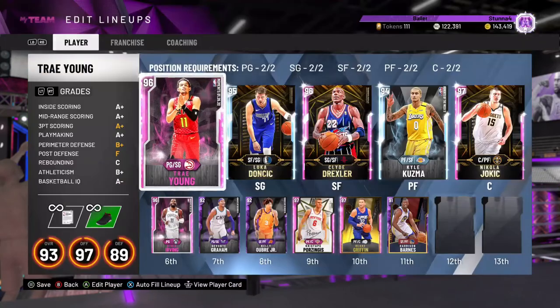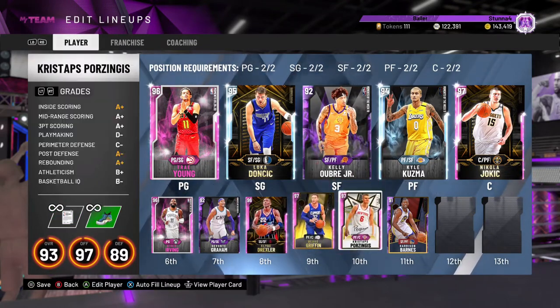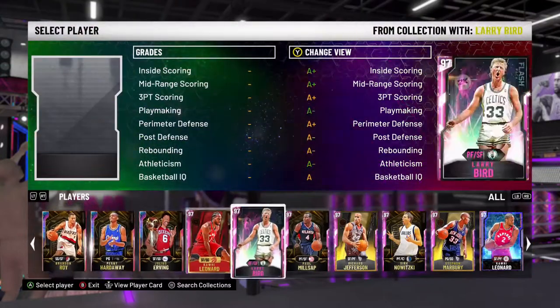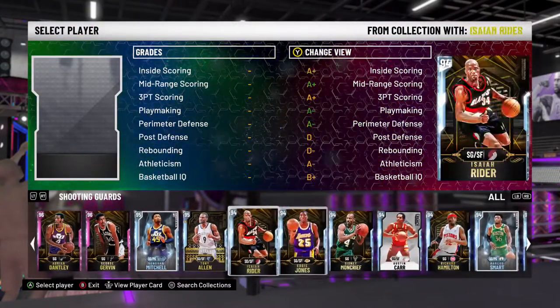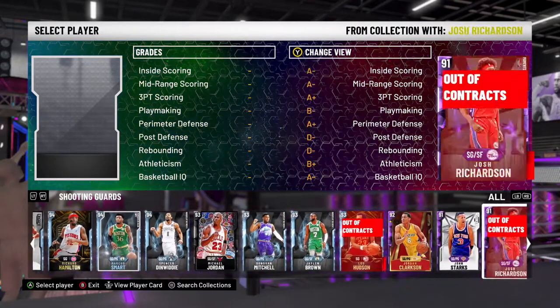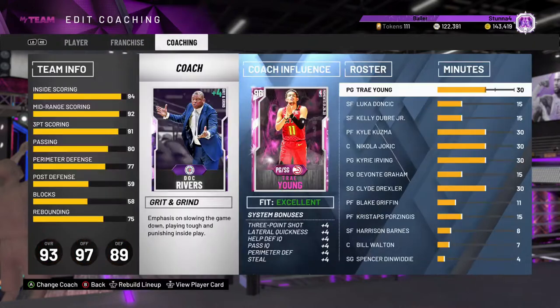Let's hope we don't match up with Ben Simmons, man. Ben Simmons would be killer. We have two very tiny point guards, to say the least. They are tiny. And they have no clamps. Spencer Dinwiddie — good last addition there. And yeah, we're running Doc Rivers as our coach.